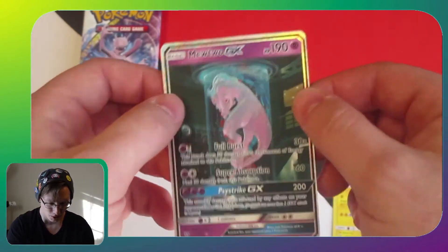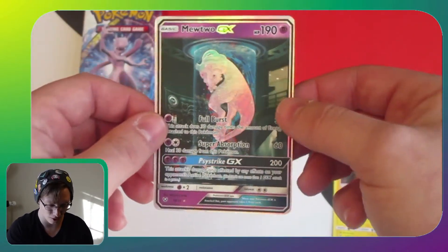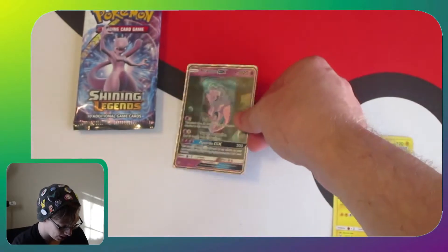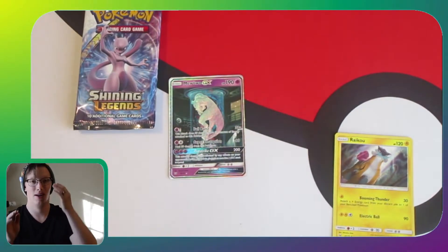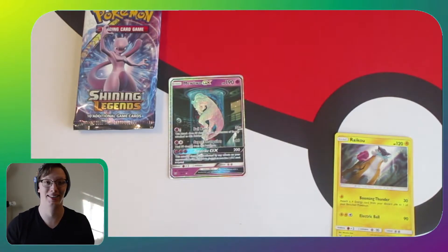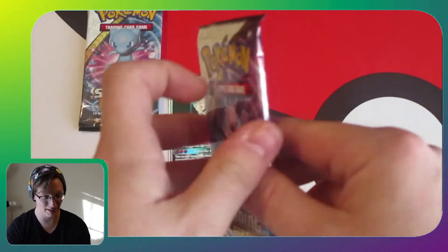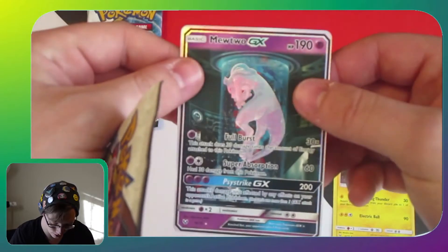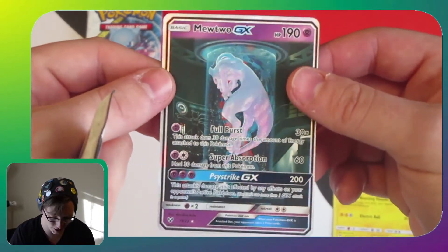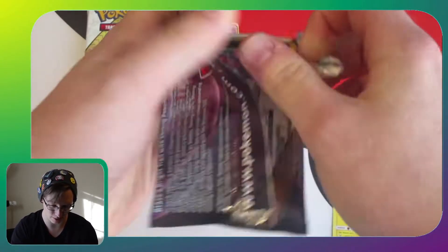Oh gosh — I didn't realize that was a reverse holo. We got the Mewtwo! I have chills on my body right now. Oh wow, I was unprepared for that. Going back into it — this is the Mewtwo secret rare! Hello gorgeous. I'm sorry, I can look that over myself in a little bit — holy moly!